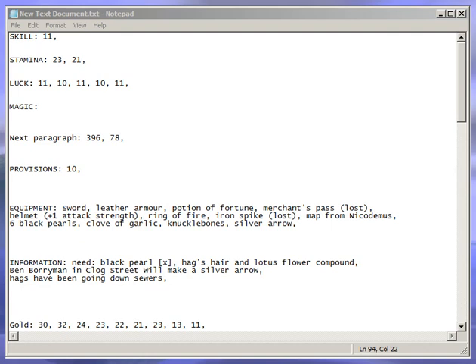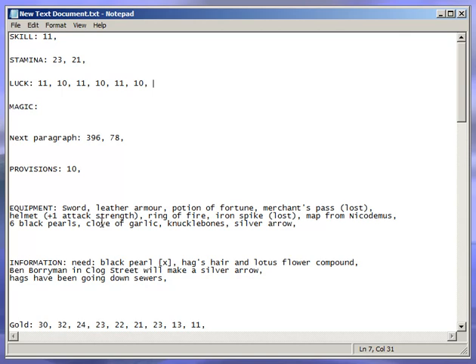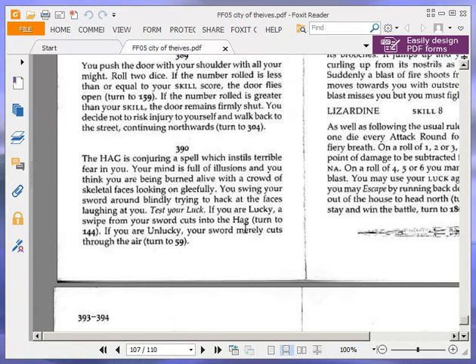We need to roll 11 or less. We use a luck point. I could have used the potion of fortune to take my luck up to 12, making it a certainty — but I'll save that for another paragraph. We were lucky, so turn to 144.